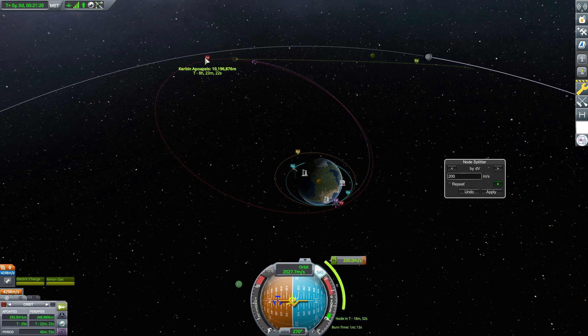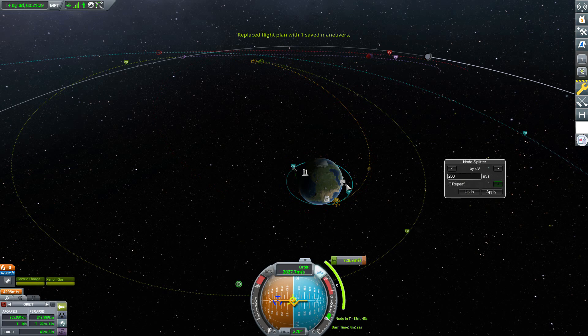To do that, first let's revert back to our original maneuver node, which is easy because we have an Undo button. If we click that, boom — we're back to the original. Now, like I said, we've got 720-something delta-V here.